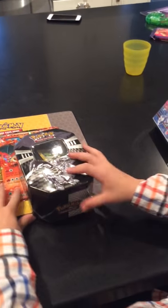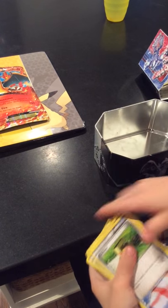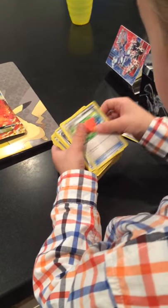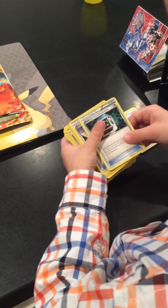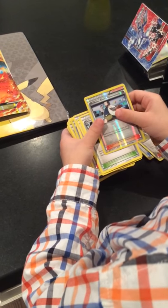Now I'm going to go to my tin. In my tin — it's kind of messy because it just dropped when I was getting it — so I have a trainer item that's full here: trainer, Pal Pad, Sacra Dash, Pokemon Communication, a Pokemon Switch, Trevor, Professor Merch's, Officer Merch's.